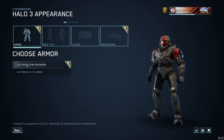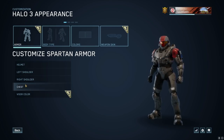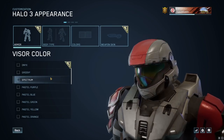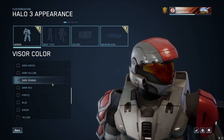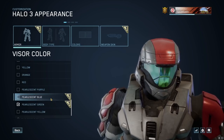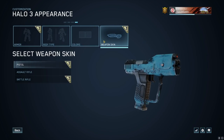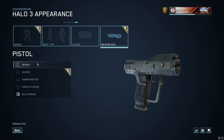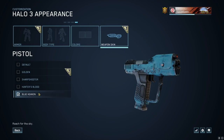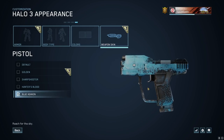For the new customization in Halo 3, you can check out different armor specifications — helmet, left shoulder, right shoulder, and chest remain the same. Visor color is the new option, and you can see all the different colors available. I'm currently rocking the red one because it has a bit of an orange tint. We also have weapon skins for the pistol, assault rifle, and battle rifle. The default pistol skin has been updated. For the pistol, you have the gold one, the Sharpshooter, Hunter's Blood, and Blue Haven — that last one looks really awesome and is my personal favorite.